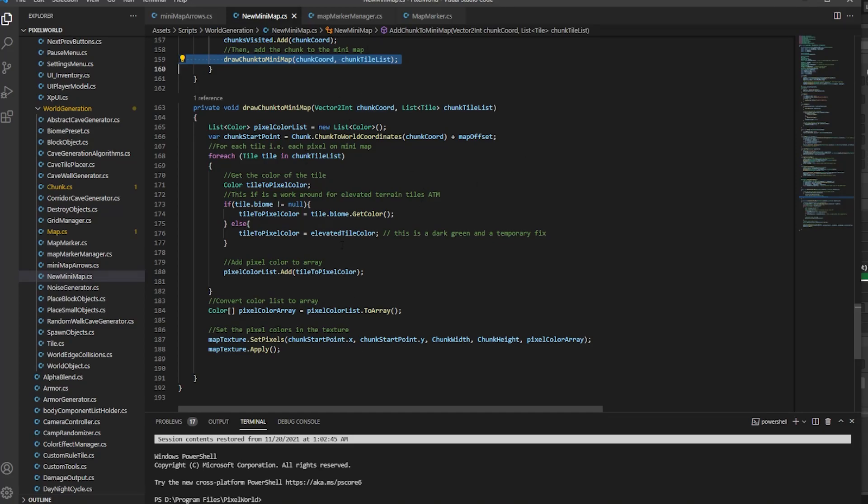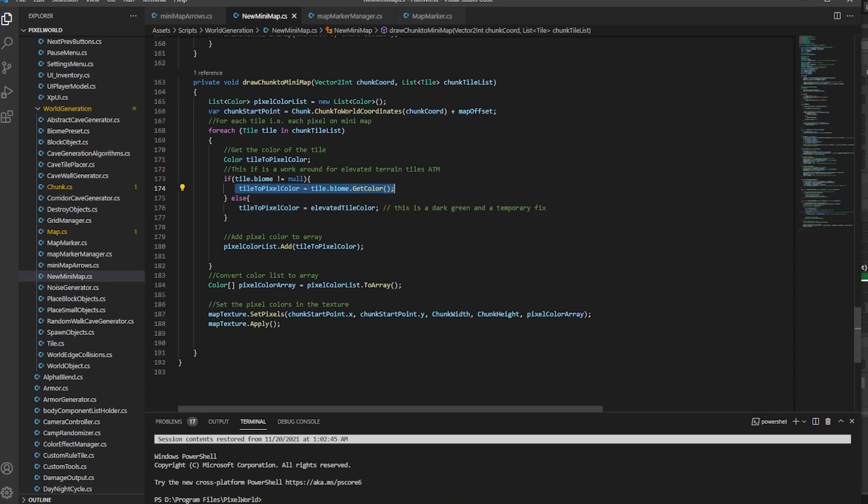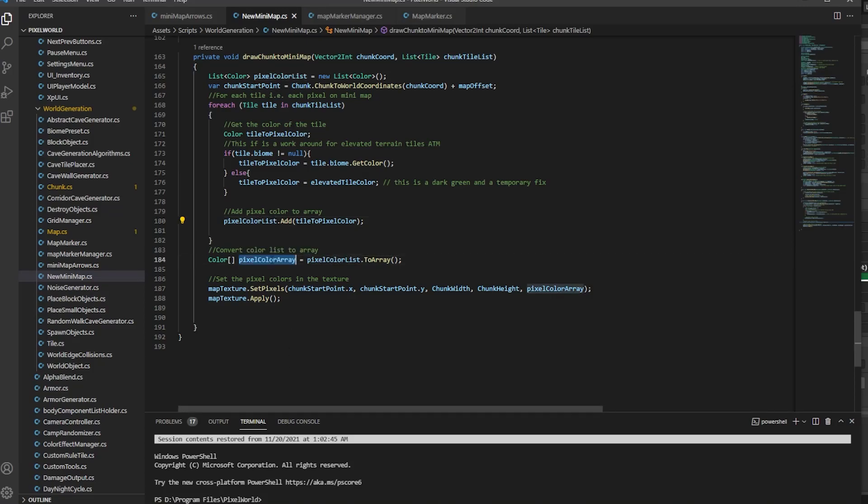Then we draw the chunk to the minimap: we take in the same data and get a pixel color list, converting that chunk tile list into the colors we want to apply. For each tile we get the color — a predetermined value we inputted for each tile type — and add it to the pixel color list. We convert that list to an array, set those pixels to the map texture using SetPixels, and then Apply. It's that simple. It's good to do it while you're rendering tiles to the tilemap.